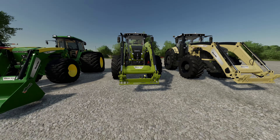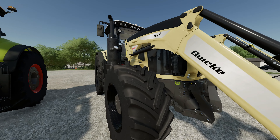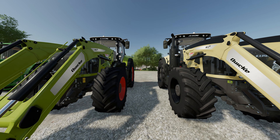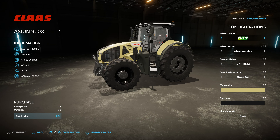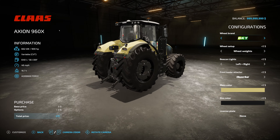Those three are all crossplay — they will work on PC and console. If you are on PC, you can get the extreme variant of this Claas model. It's the exact same thing, but this comes with 960 horsepower fixed — you can't change it. These two Claas packs also come with additional Claas vehicles, so you can get all different sizes: small tractors, medium tractors, and large tractors.